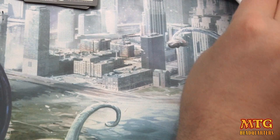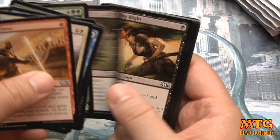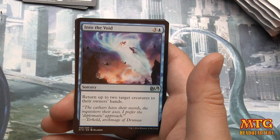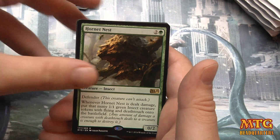And with a foil Planeswalker! Yes, we have a foil Planar outburst — look at his reaction. Turn to Frog. Paragon of Gathering Mists — any of the Paragons are worthy of first picks, I think, but then you're playing kind of that strategy right into the void. Our rare is Hornet's Nest — three mana, 0/2 defender. Whenever it's dealt damage, it puts out that many 1/1 green insect tokens with flying and deathtouch.